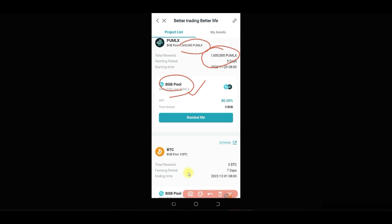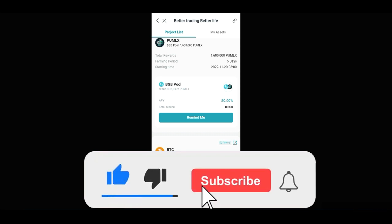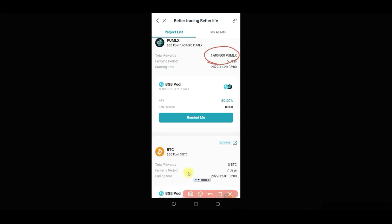The number of PU MLX tokens you earn depends on how much BGB you stake. I shared how much BTC I earned, but some people have earned as much as 0.1 BTC from this launch pool program based on their investment size. Whether you end up with 5,000, 10,000, or 20,000 of these tokens, you can trade them for USDT. If you want to hold PU MLX long-term you can, but otherwise trade at the end of the launch pool.